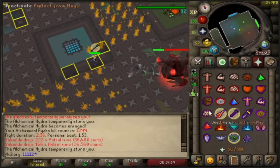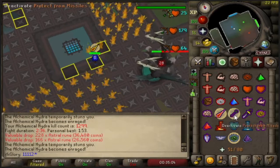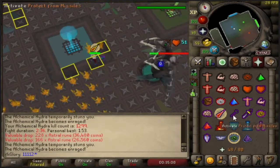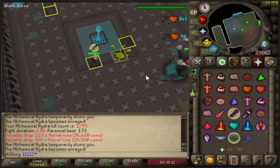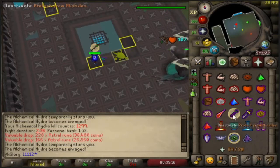Now onto this phase, the last hit he used, he's going to use the opposite — so you quickly switch to Pray Mage. This isn't a beginners tutorial; I'm not going to tell you how to kill Hydra, I'm just showing you the electric skip and the firewall skip.